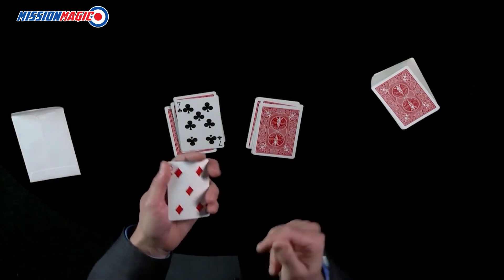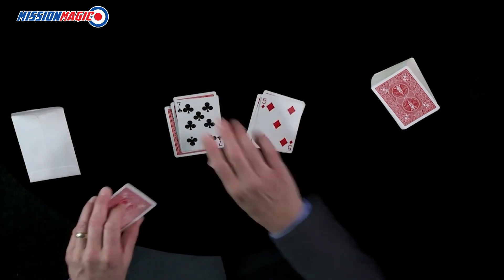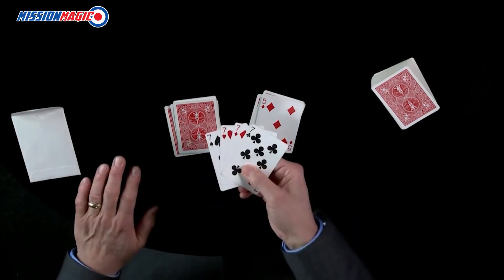which is a five, place it on the packet, give a little squeeze — all the cards are fives. If I don't use the five, if I use the seven instead, give a little snap — all the cards become sevens.